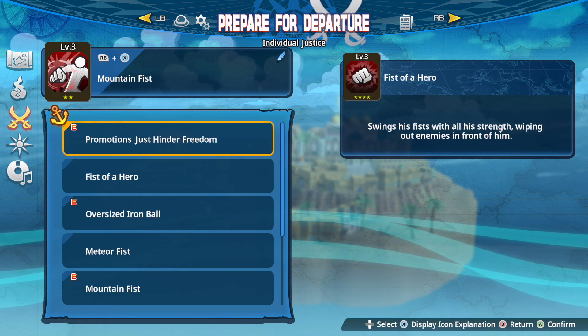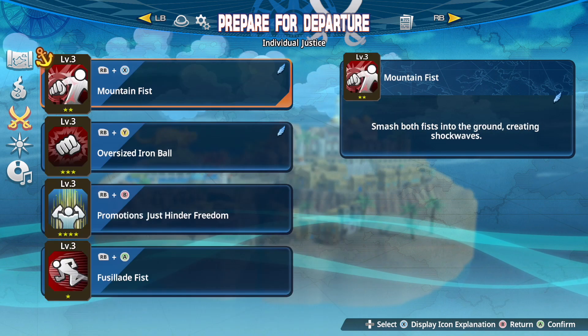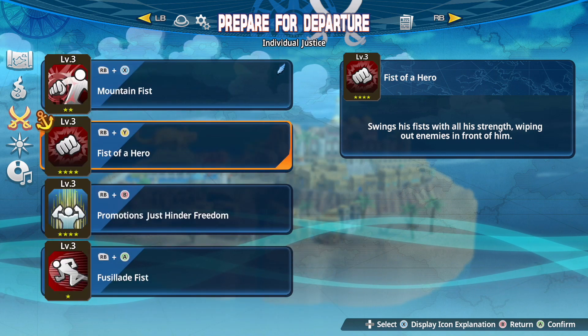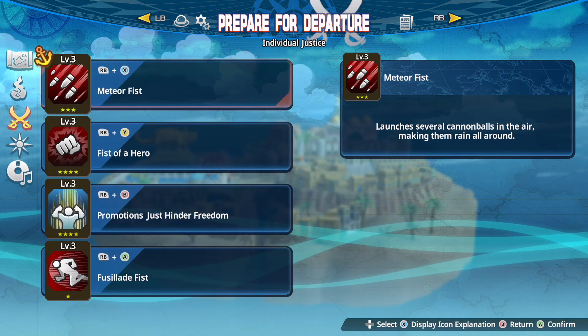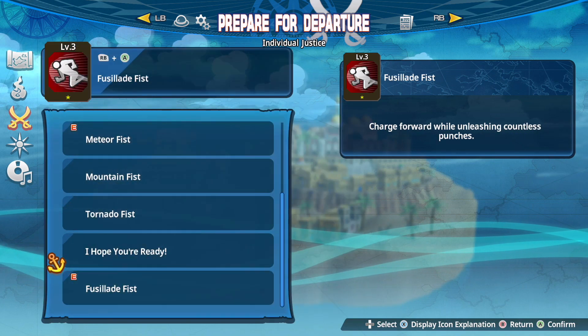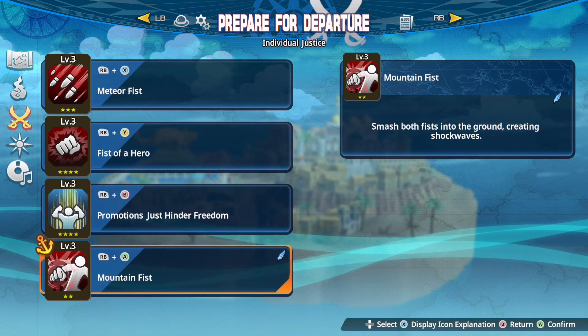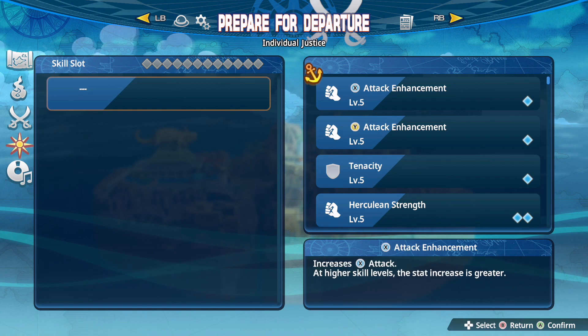Fist of a Hero is interesting — he only has two ultimates. I think he's the only DLC character to only have two ultimates, if I'm not mistaken. Well, if you want to consider Rooftop Luffy then maybe him too, and I think Yamato base form only has two ultimates as well.